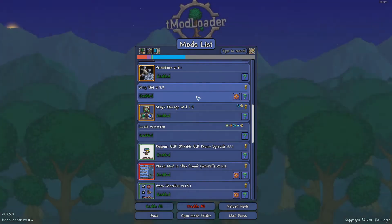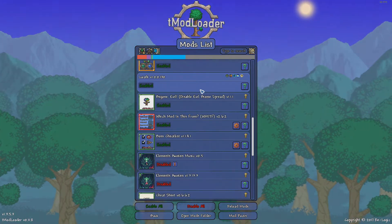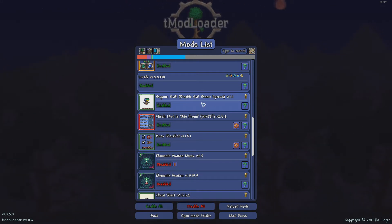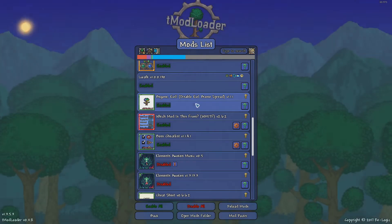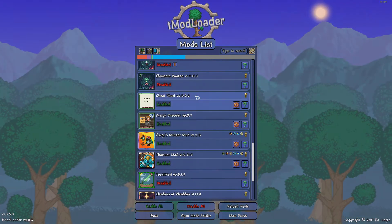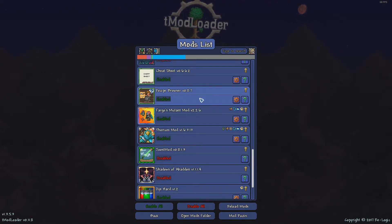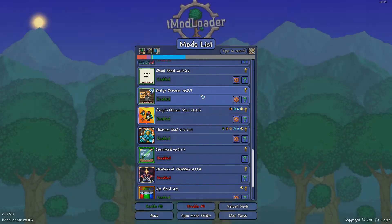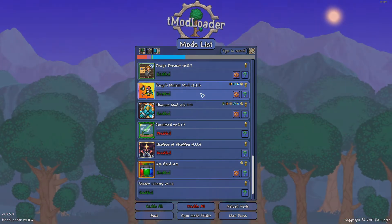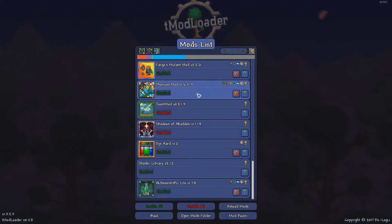Weapon Outs to show the weapons I'm carrying for aesthetic purposes; Vein Miner because it's ridiculously handy; Wing Slot because I don't want to sacrifice an accessory slot for wings; Magic Storage because it's the best way to have storage; Modular AFK also makes my life easier; Biome Evil which disables biome spread — I find that ridiculously annoying; Boss Checklist which is handy for figuring out which bosses I've defeated; Elements Awoken I'm not doing this playthrough; Cheat Sheet for when I need to cheat in things that won't spawn or I can't find; and Recipe Browser.